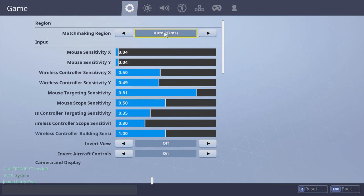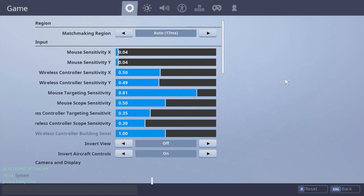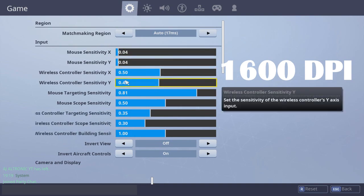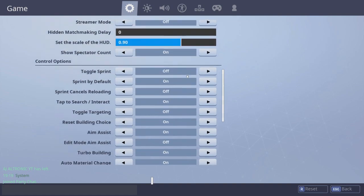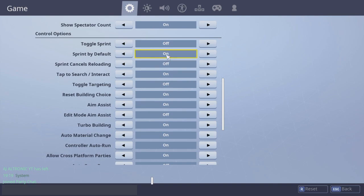I do 1600 DPI — wait, that's controller, nevermind. Mouse sensitivity is 150. I don't know why that's a 1, it should be different, but anyway. My HUD is 90, toggle sprint is on — I find that really useful.